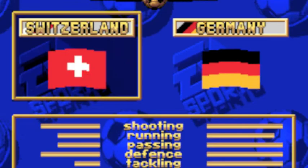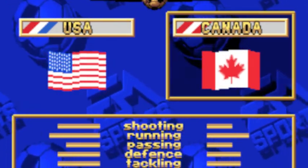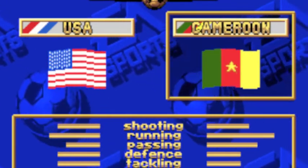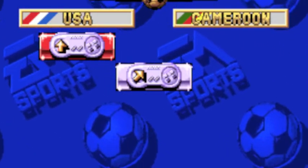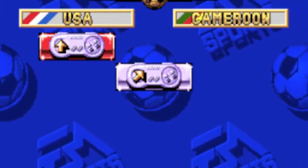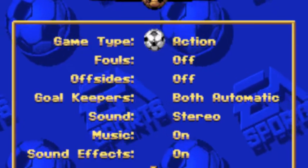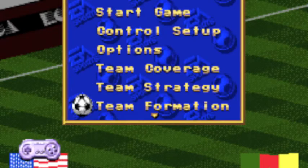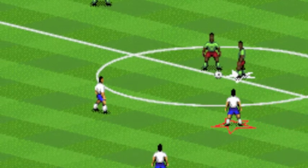So we're gonna go to exhibition - damn it - and we're gonna be the USA just because I'm from the USA. We're not gonna pick Canada, so let's go back and pick Cameroon, just because Cameroon sounds cool. These arrows are supposed to be the button things but it doesn't tell you what the difference is between up and diagonally left or right. Options is the same as before, so let's just start this thing already. We're doing this blind, on the fly.